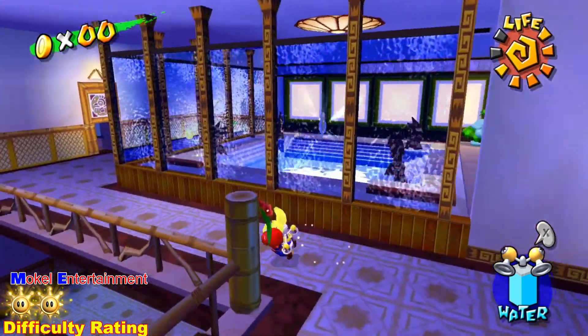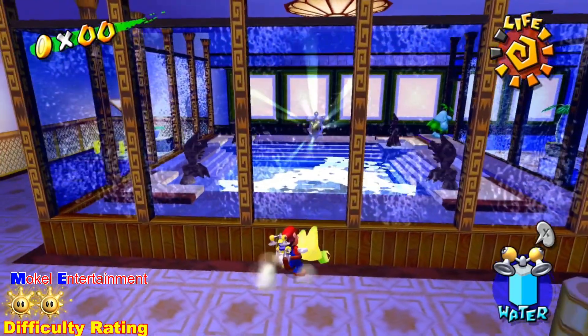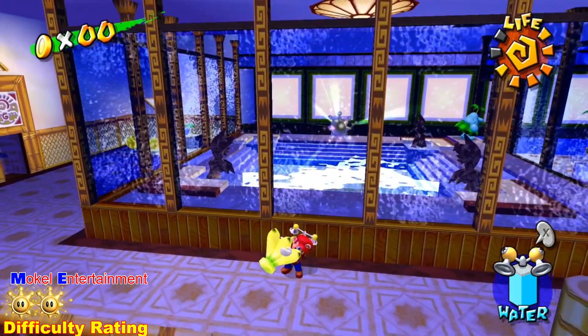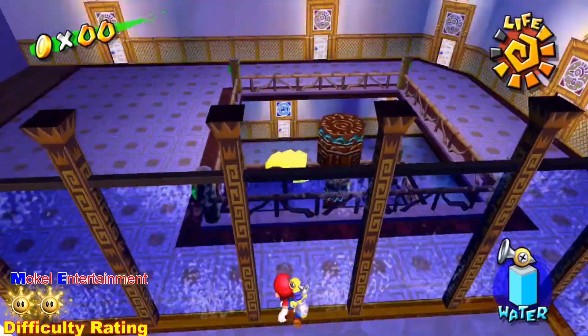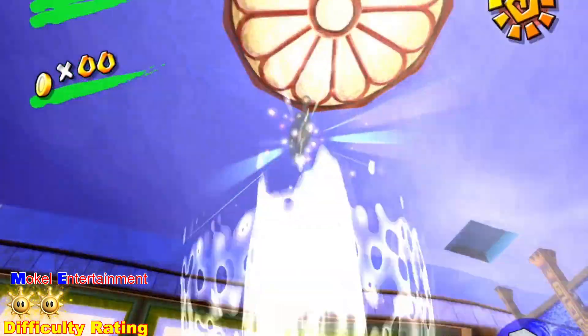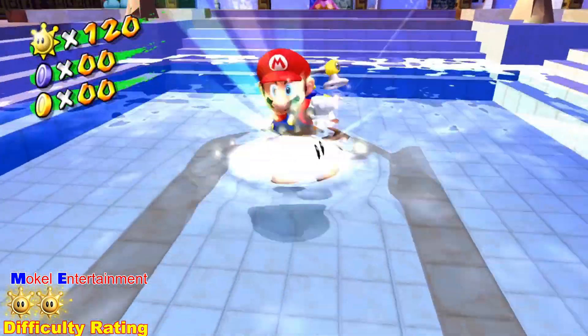Upon reaching the third floor, what you want to do is line yourself up with the middle window and put your back against it. Once Mario's back is against it, you want to hold R and then jump. Right as soon as you're at the peak of your jump, you want to throw the banana and Mario should glitch right inside.